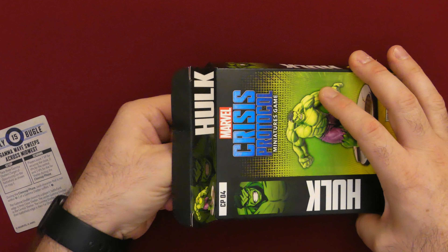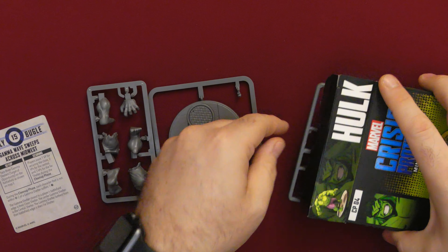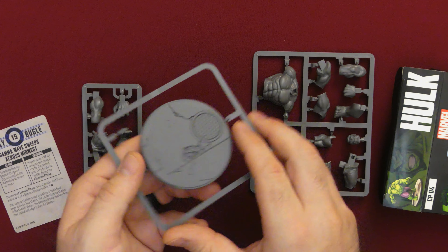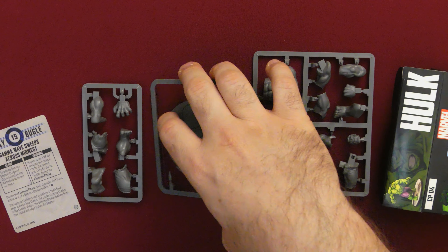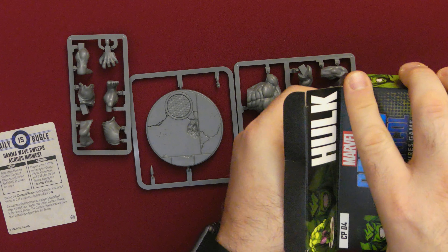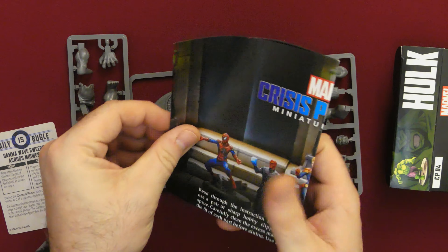What else is inside here? Interesting — my miniature's not packed in a baggie. So here we have the Hulk miniature. We've got its base, which is highly detailed — some manhole covers, some crackage — and you can place them anywhere you want on the base. I typically use Super Glue, the gel type, because it's a lot easier to adhere to the base. He's a fairly big miniature and looks fairly straightforward to put together. And there are the instructions — step by step.